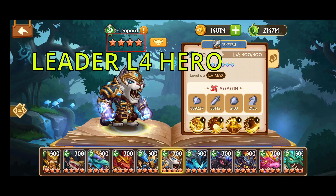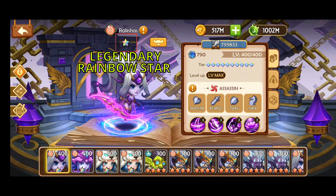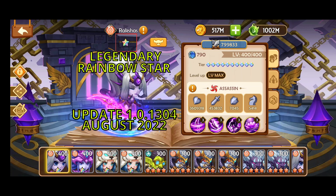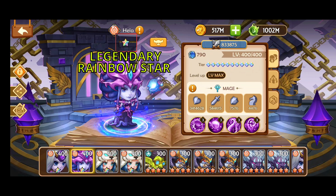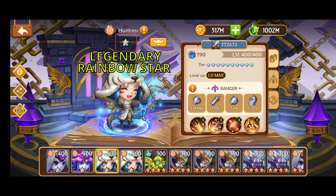Now we go to the current and last highest level a hero can be — the single rainbow legendary star, which was released recently as of August 2022 and update version 1.0.1.304. It requires a lot of resources and heroes to build a single rainbow legendary star hero. You cannot magic book them at this time — magic books explained in another video — therefore it is permanent when you build that hero. So building the right hero for that is essentially important.